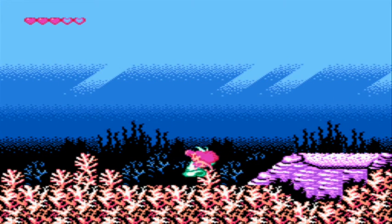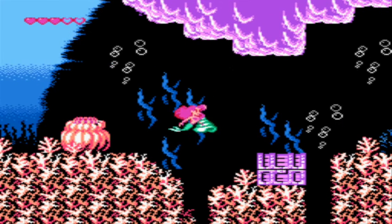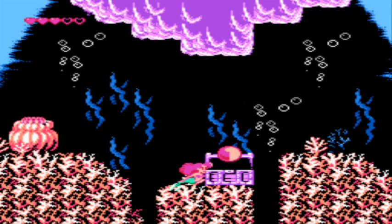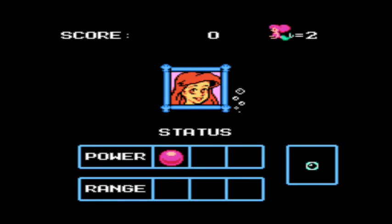These little seashells that you find along the way are very important, so make sure that you pick one up whenever you come across one, because you'll be needing them for these treasure chests along the way, which contain power-ups. If we push the start button, we'll get the pause screen and be able to see her stats. The pink-slash-purple-ish bubbles are for her power; later we'll see some green ones for her range. You can get a maximum of three for each. However, should you ever lose a life, all that power and range you've collected is going to disappear and you have to start over. So I highly recommend being very cautious so you can keep your full power throughout the game.